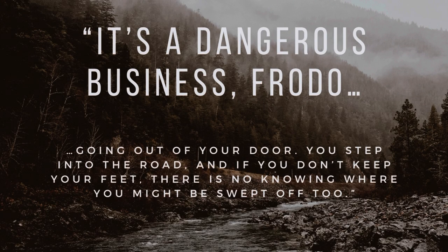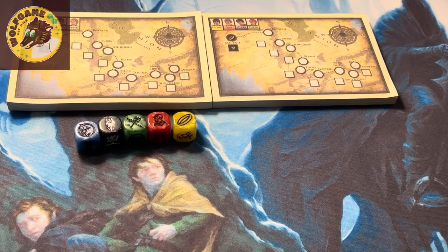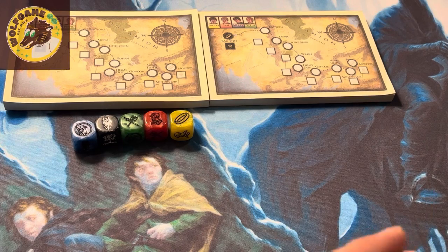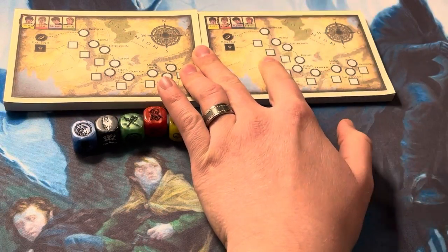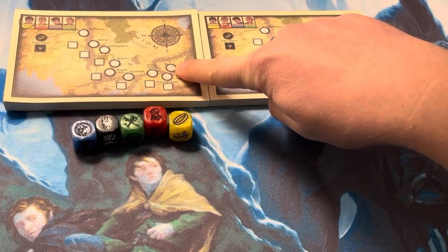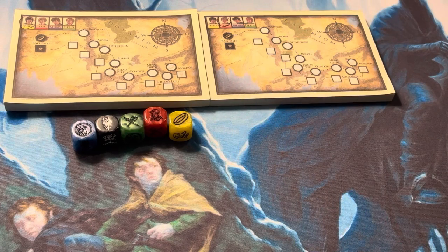"It's a dangerous business, Frodo, going out of your door. You step into the road and if you don't keep your feet, there is no knowing where you might be swept off to." Hi everybody, welcome to Wolf Game. This is Brady, and thanks for joining me for a tutorial and playthrough for The Lord of the Rings: Journey to Mordor by Ultra Pro Entertainment. This is a roll-and-write game for two to four players. We have a two-player game set up here. The object of the game is each player picks one of these characters — player one selects Frodo and player two will select Sam — and we're going to get our hobbits from Bag End to Mordor before the Nazgul Black Riders can reach the same destination, so essentially this is a race game.